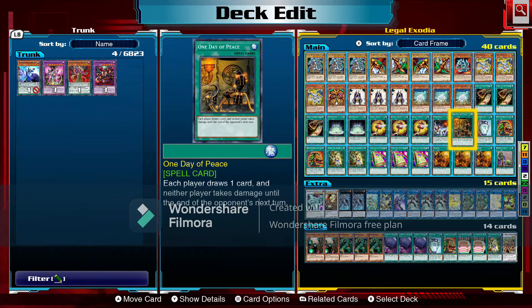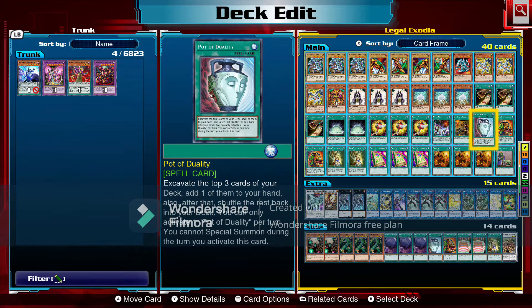We're running one One Day of Peace — each player draws a card and neither player takes damage until the end of the opponent's next turn, a good way to stall. Then Pot of Duality: excavate the top three cards of your deck, add one to your hand and shuffle the rest back. You can only activate one Pot of Duality per turn, and you cannot special summon during the turn you activate it.